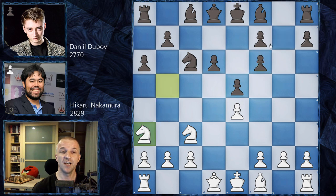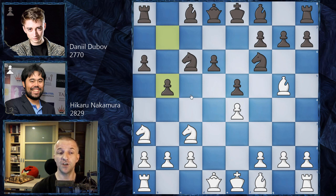Both sides can have attacking chances there, but Hikaru goes for another variation: knight a3 — a more silent, calm approach. We have b5, and this is the Chelyabinsk Variation, invented by Sveshnikov himself. The main idea is to control the c4 square so the knight cannot return to the game via c4. The threat of b4 is another key idea behind that move.